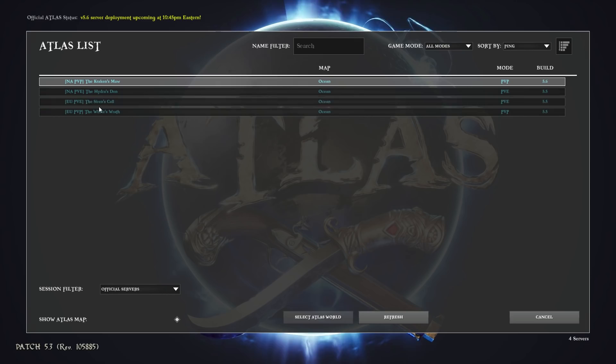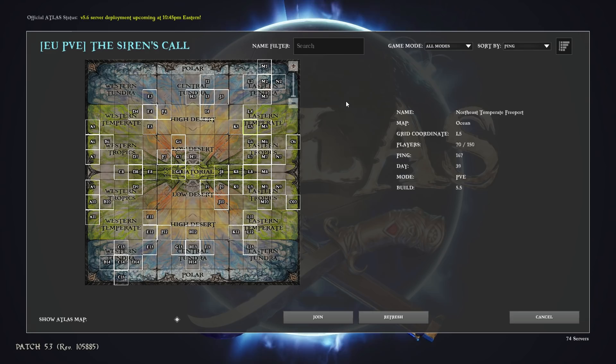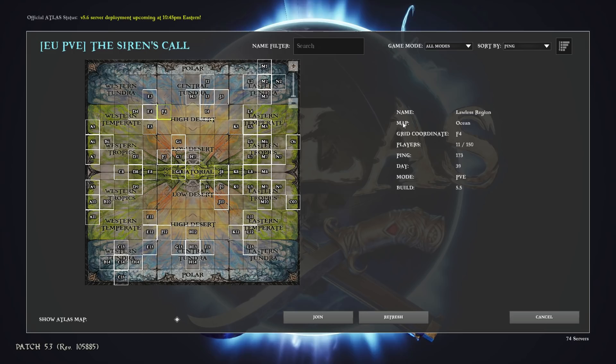I'm just going to go ahead and select EU just to show you what the next step is here because I don't have a character over here. Now the devs have made some hot patches. This may or may not change in the future depending on how spread out people start to become, but at the moment they ended up increasing the map spawn sections that you can actually spawn into. So you can spawn into things called lawless regions. However, I would be very, very careful about spawning into these areas because they don't have a city in these sections. So if you spawn onto one of these, from what I understand in the current state of game, you're kind of stuck there unless someone comes and picks you up.